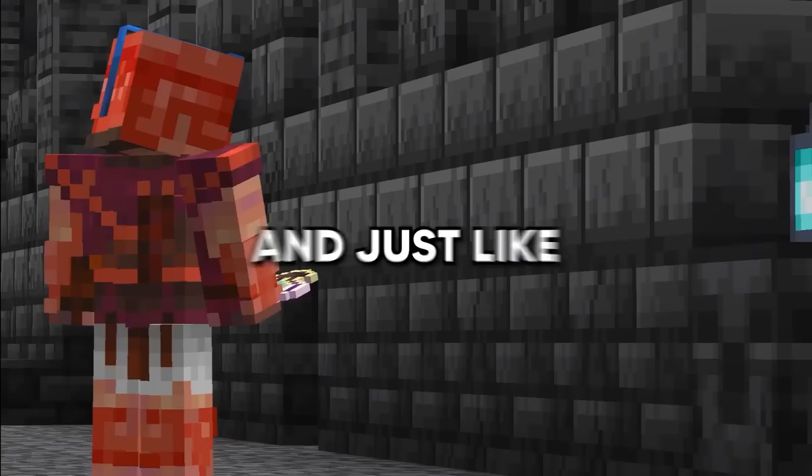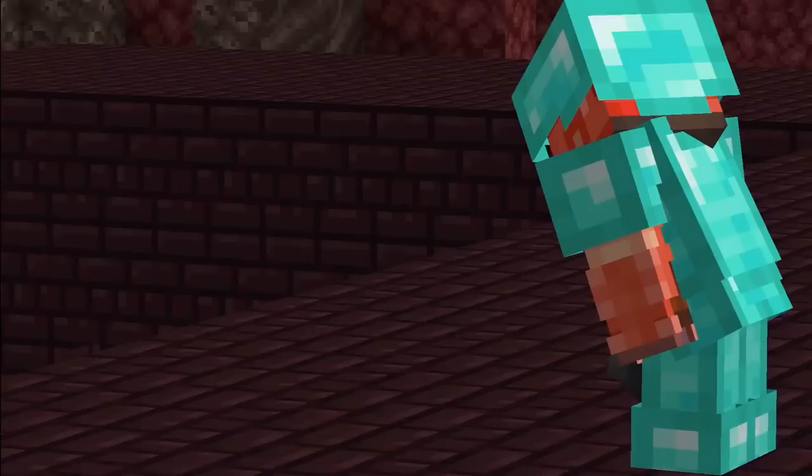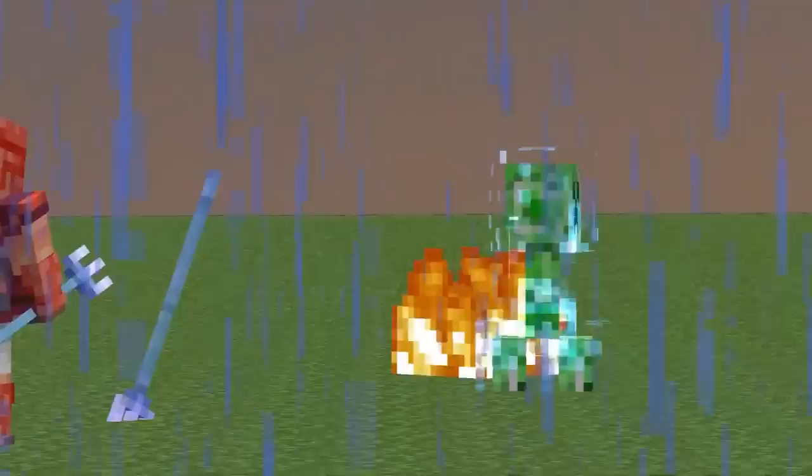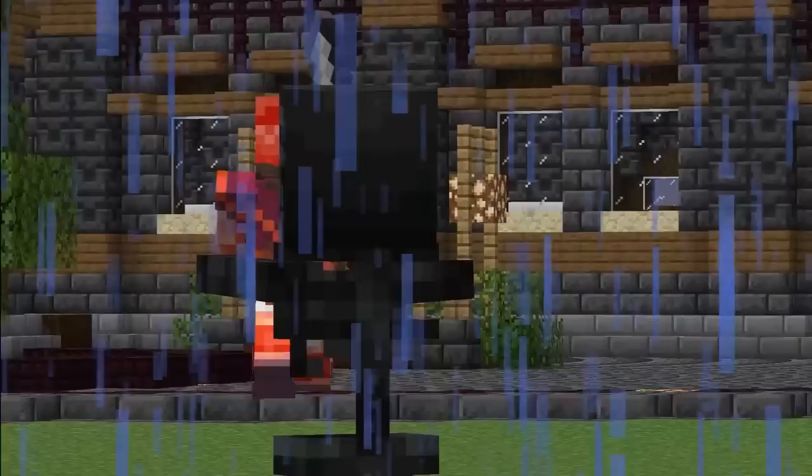Wither Skulls are usually hard to obtain regardless of enchantments, making wither skeletons the most annoying mob to grind. But using this trick, you can get a skull 100% of the time. Get a trident, enchant it with Channeling, and strike a creeper with it while it's raining — this turns it into a charged creeper. Then bring the wither skeleton into the overworld and blow it up with the creeper. It's one at a time, but it's far better than doing it normally.